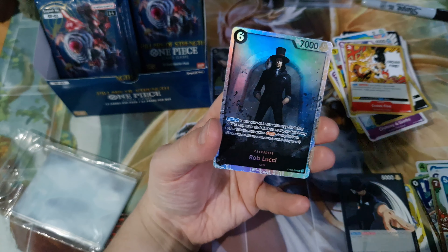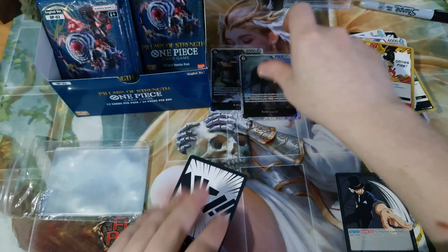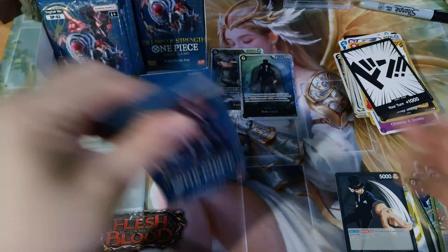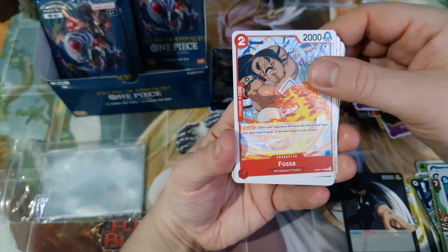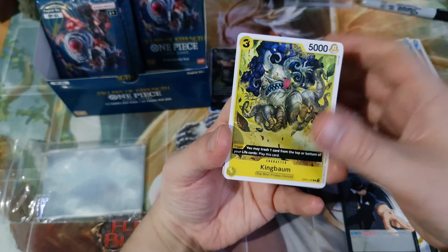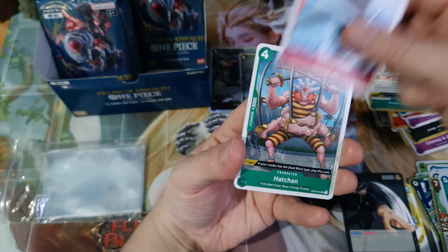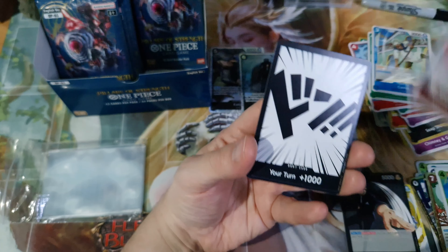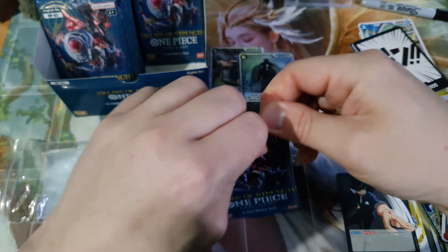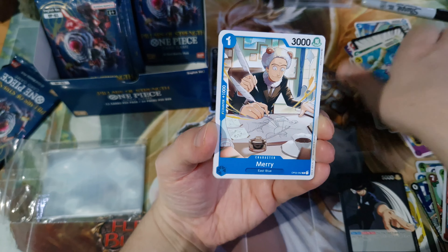Seth and Rob Luki — that's a very bad SR to get. I'd say top five worst SRs in the game. There's only a few SRs worth less than a pound, and that's one of them. I think Luffy from the first set is one of them as well, and Odin from OP02. There's one or two from each set that you don't want to be pulling, and that is one of them.